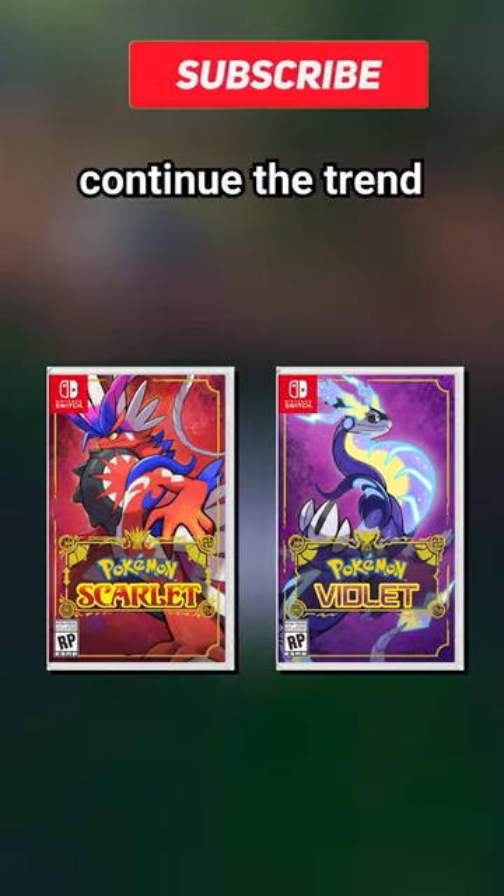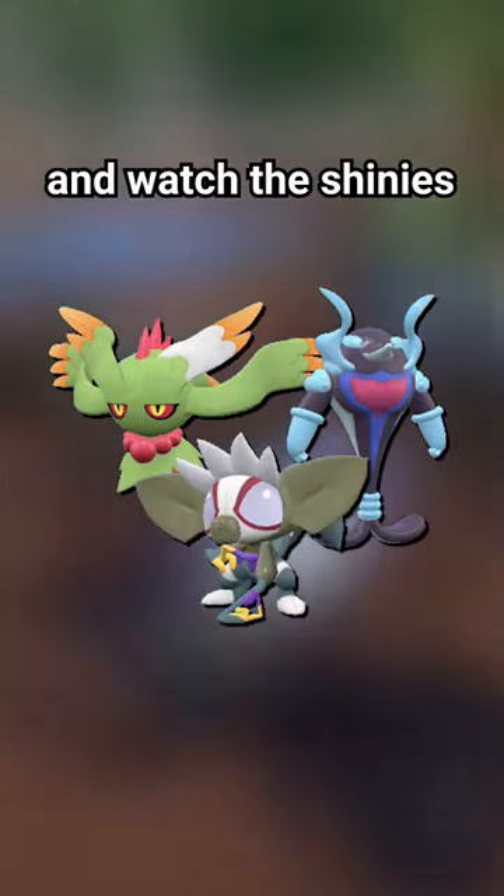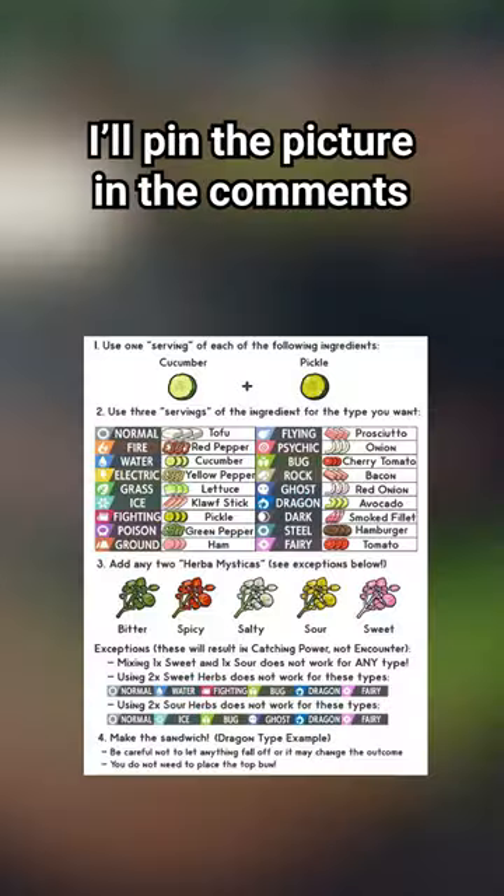Scarlet and Violet continue the trend with the sandwich method, where you can just create a sandwich with specific ingredients and watch the shinies come to you. I use this image to narrow down the type of Pokemon I want — I'll pin the picture in the comments.